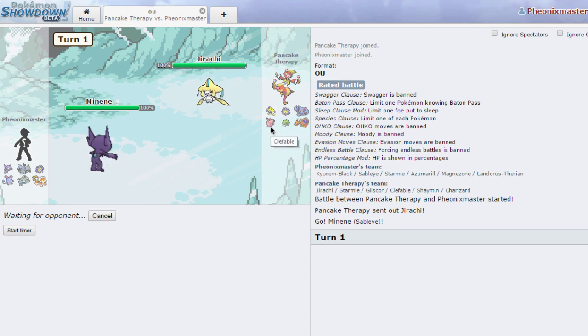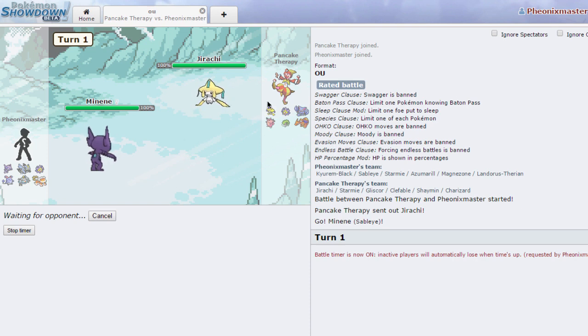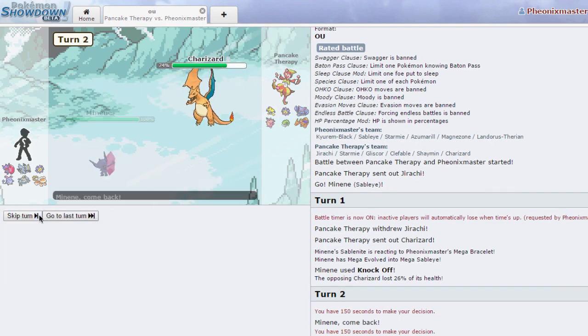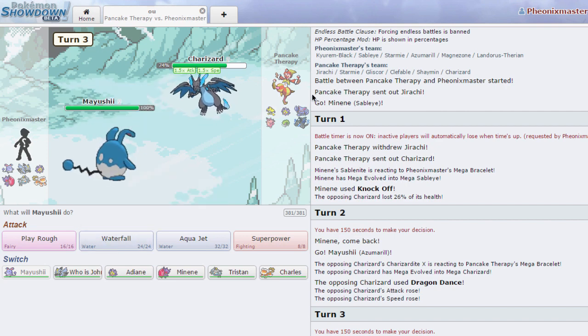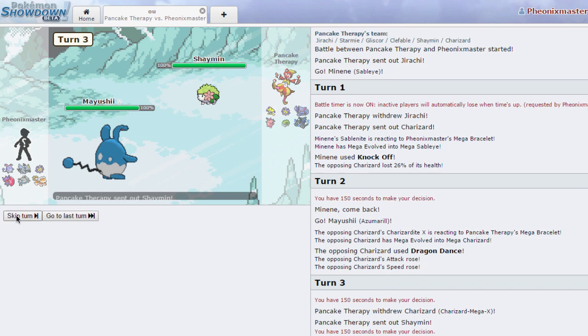He's most likely gonna click a pivot so that he can wall my Sableye. I'm gonna start the timer — we don't really have time to make moves slowly around here. Not sure why this guy is taking so long. He goes into his Charizard — that's a fine play. I think I can just go into my Azumarill as he is actually Mega Charizard X. He doesn't really have any solid Azumarill switch-in; Jirachi is pretty much gonna get OHKOed by Waterfall.